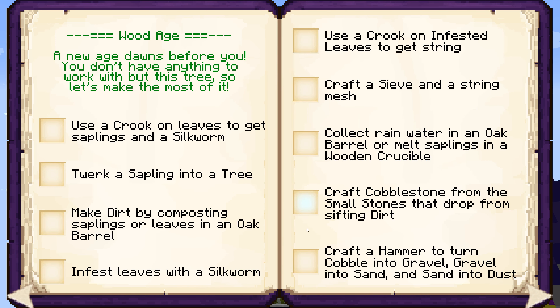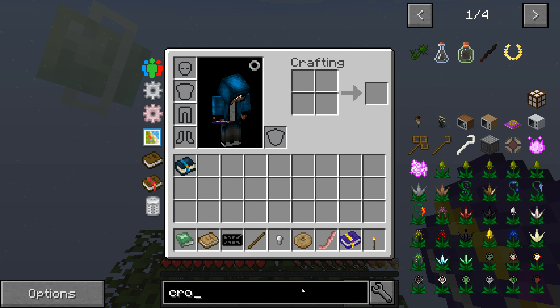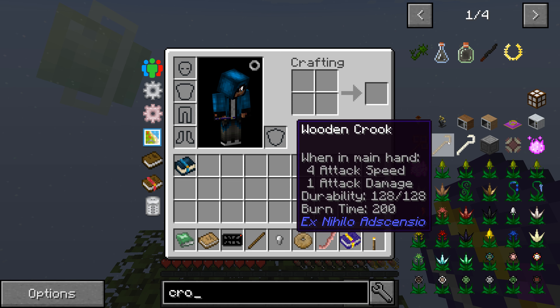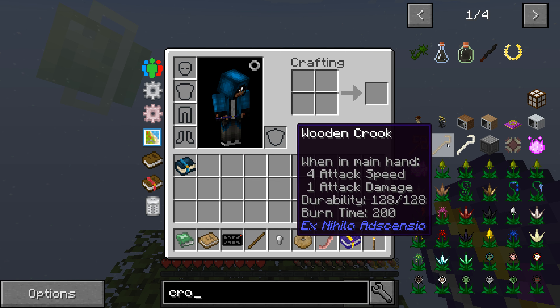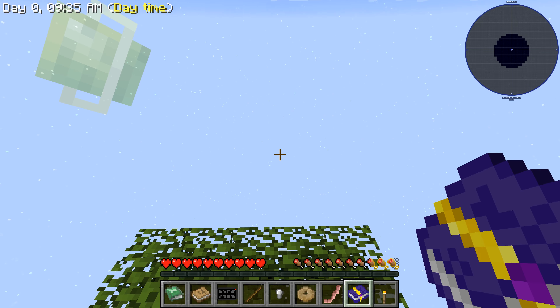A new age dawns before you — you don't have anything to work with but this tree, so let's make the most of it. Use a crook on leaves to get saplings and a silkworm. What the heck is a crook? Oh — wooden crook. We just need sticks, that should be easy.